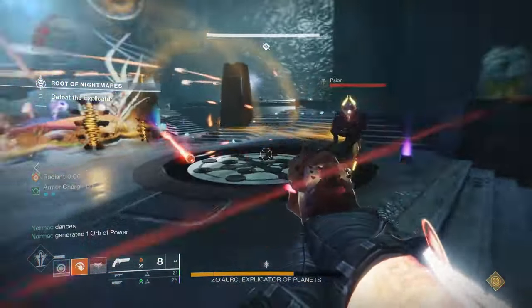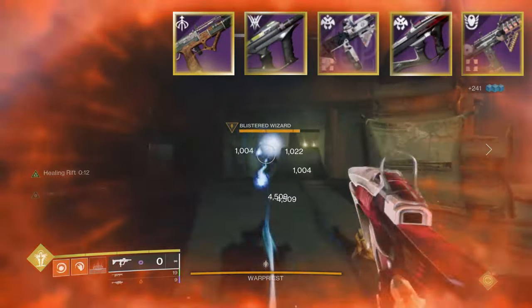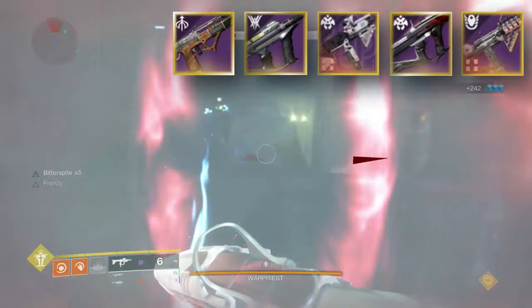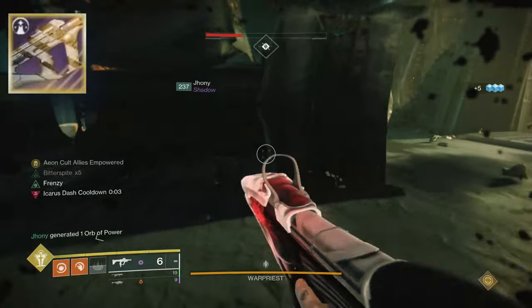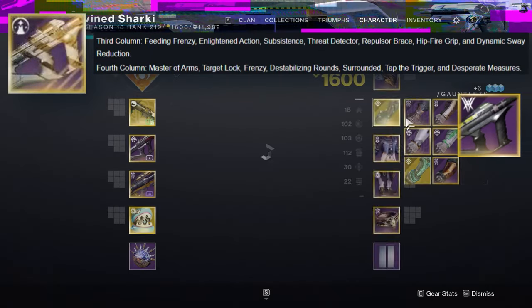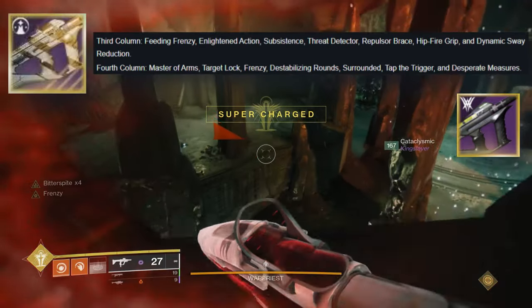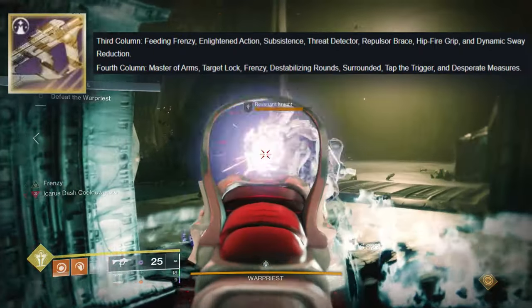You have a slew of great SMGs to pick from in the energy slot — people love the Calus Mini Tool, Subjunctive, Ikelos, Parabellum, and Funnel Web. There's also a new version of Recluse dropping with Into the Light, though if you have a god roll Funnel Web, try to go for something it can't offer you on your Recluse — what's the point of having a carbon copy?